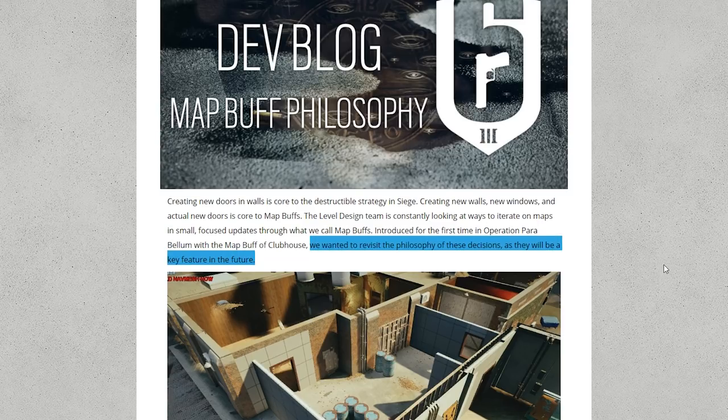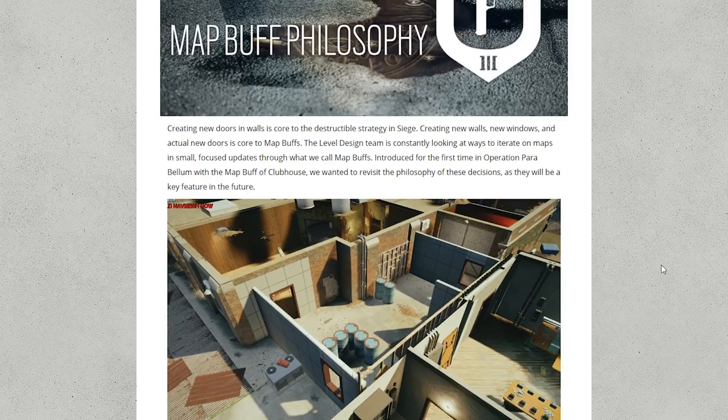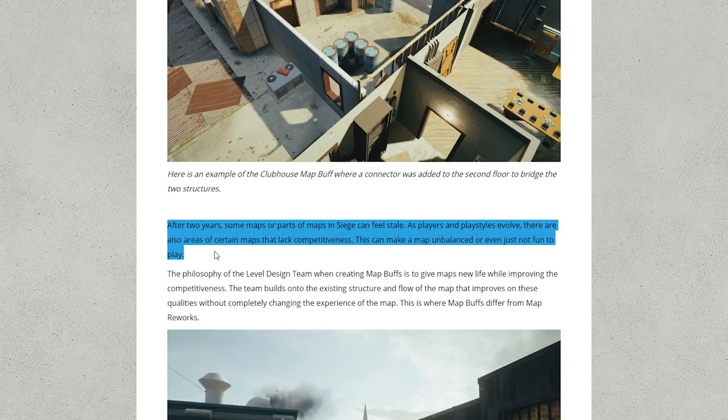The first map buff came with Operation Parabellum with Clubhouse. They wanted to talk in this dev blog about their philosophy and the key changes in the future. Their target is to do one map buff per season. We got Clubhouse last season, but I'm not sure we'll get one with Grim Skies. After two years, some maps or parts of maps in Siege can feel stale as players' playstyles evolve — and that's basically why map buffs are coming in, to make things feel more fun and more balanced.